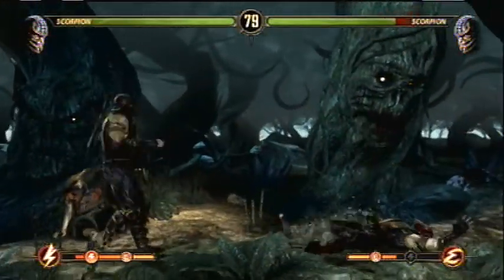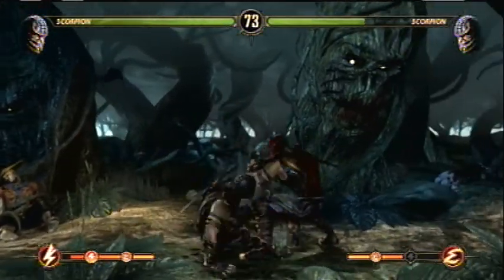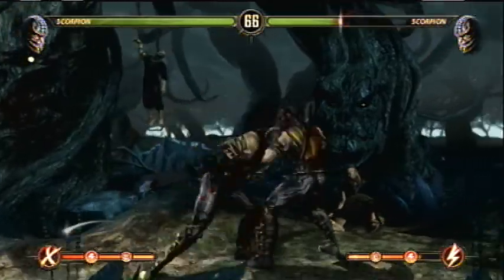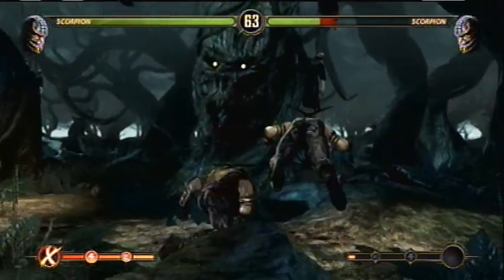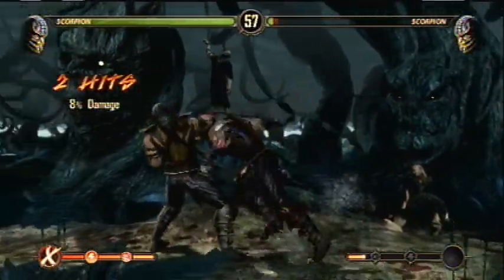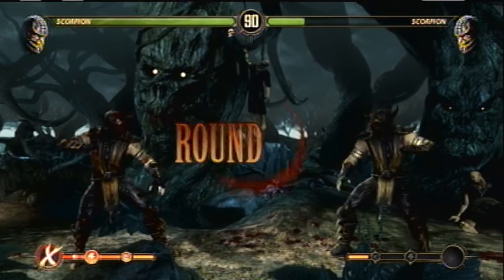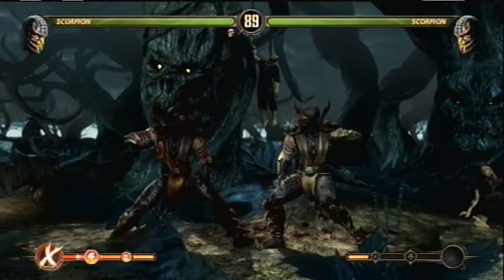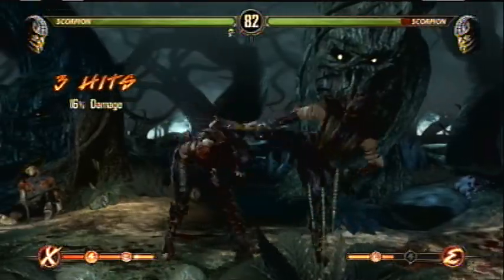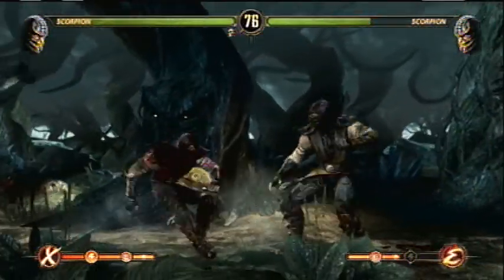Let me tell you a little about the story. It starts off right after Armageddon — the massive battle. Shao Kahn is defeating Raiden, and right as he's about to deliver the final blow, Raiden sends a mental message to his younger self, right around the time of Mortal Kombat 1. Young Raiden uses this premonition to change history, basically rewriting the whole Mortal Kombat mythology timeline.